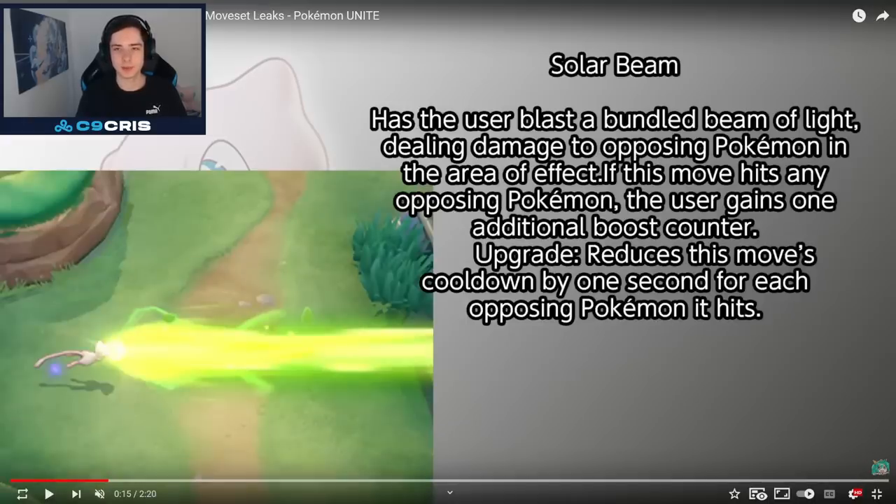Then we have Solar Beam. Has the user blast a bundled beam of light, dealing damage to opposing Pokémon in the area of effect. If this move hits any opposing Pokémon, the user gains an additional boost counter. The upgrade reduces this move's cooldown by one second for each opposing Pokémon hit. I really like moves that are — the more you hit, the lower the cooldown will be. This is very cool.